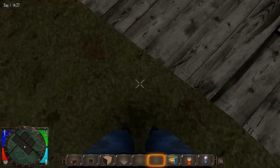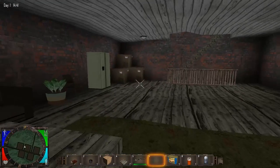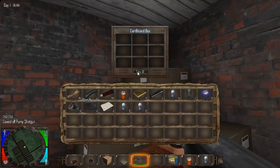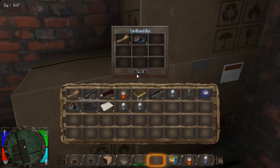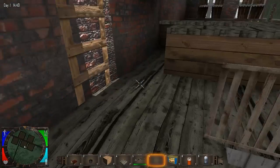Looks like I found something of use. I found an old sawed-off pump shotgun — that should use my stuff. I have a weapon now, I have something to keep me alive. I prefer not to have the shotgun because it's loud and it attracts a lot of attention.